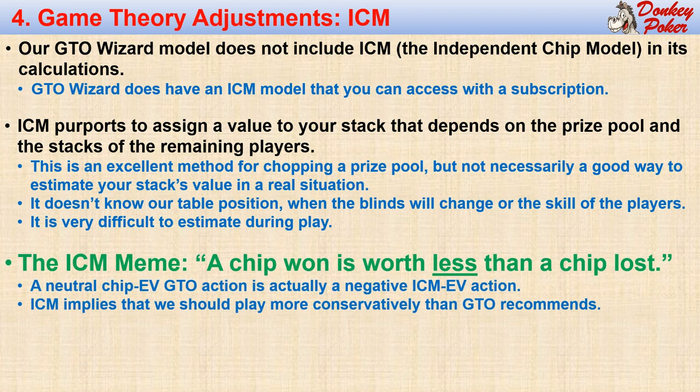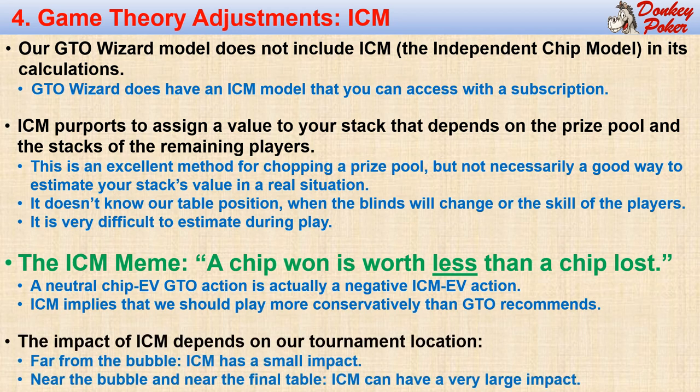Nevertheless, the ICM meme is generally valid: a chip won is worth less than a chip lost. What this means in practical terms is that the GTO neutral chip EV action is actually unprofitable, which implies that we should play more conservatively in a tournament than we would in a cash game. The impact of ICM depends on where we are in a tournament. When we are far from the bubble, it is generally worth a few hundredths of a big blind, so we would fold all our near-neutral combos. But when we are near the bubble, ICM considerations often require us to fold very strong positive chip EV hands.